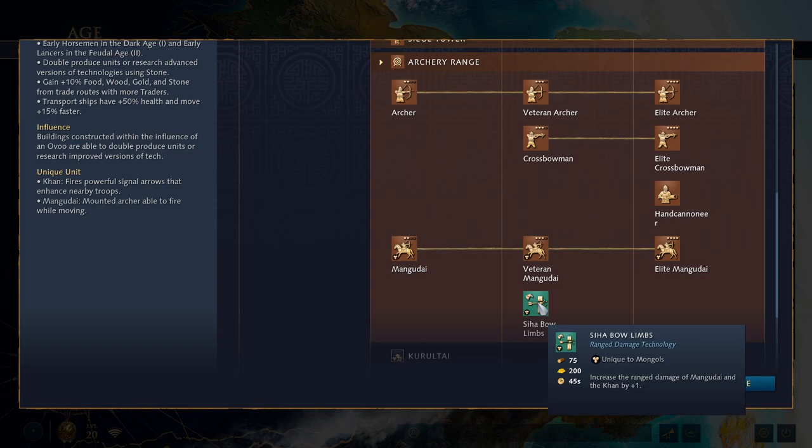So you can get the regular plus-one range version first, and then pay for the bonus version to get that extra plus-one on top — paying more resources overall, but getting it in increments. All of this does require you to be in the influence of an Uvu.